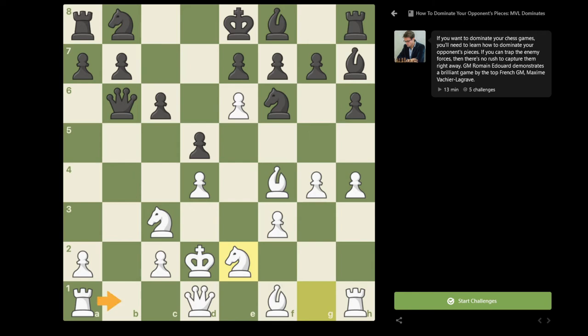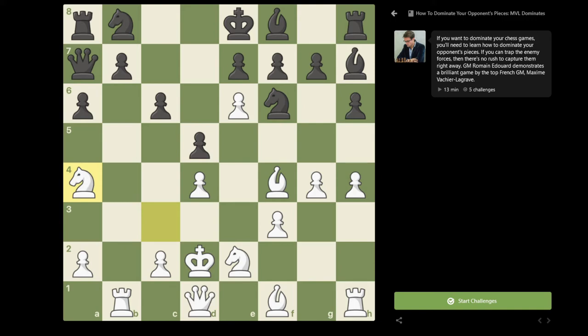Queen b6 was played by Ding Liren to put pressure on the b2 pawn, and Maxim sacrificed the pawn with knight c3, queen b2. You may wonder what white is doing — he gave a pawn, his knight is hanging, the pawn on c2 is hanging, the pawn on e6 is also hanging. But he just played king d2, protecting both of these things. After queen b6 back, knight e2 protecting d4, and now he's going to enjoy some activity on b5, already threatening rook b1 with big problems on the b7 pawn. So Ding played a6 with the idea to put the queen on a7 and keep the b7 pawn protected.